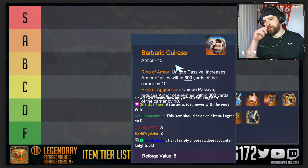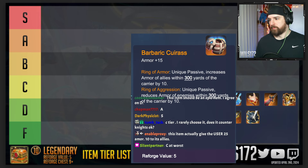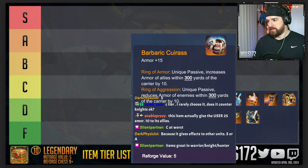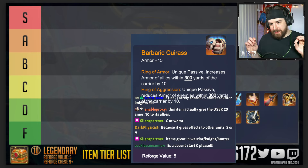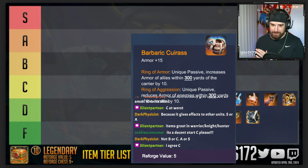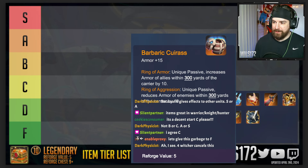At the beginning of the fight, if you put it in the center middle of the board it's going to cover that area. I rarely choose it. This item actually gives the user 25 armor and 10 to allies — it's great in warriors, knights, and hunters. This item is almost worthless if the meta has a lot of four-witcher players, but if the meta doesn't, it becomes much better. Chapman rated it A and Dark Physicist rated it S, but most everyone else rated it C.